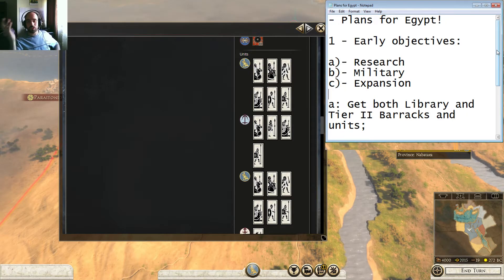Hello there everyone! Egypt won the Faction Vote for Rome 2 and these are my plans for Egypt. I just wanted to make a very short video about what I'm planning at the beginning, so that I'd have to spend less on my explanations. I would like to put a couple of these videos in between the campaign just to clarify what's going on and what's on my head.